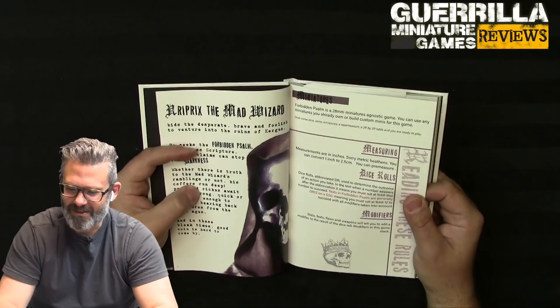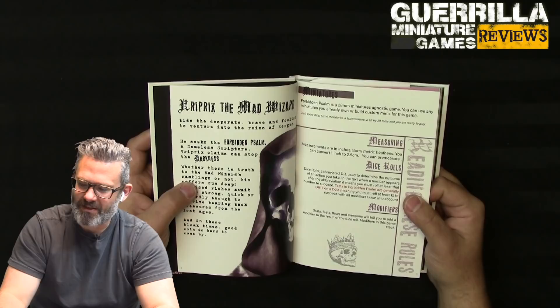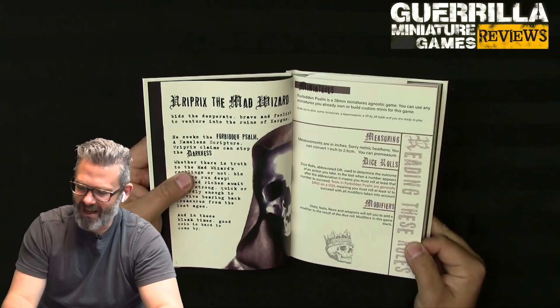He seeks the Forbidden Psalm, a nameless scripture Riprix claims can stop the darkness. Whether this is truth or mad ramblings, his coffers run deep - riches await those strong, quick, or cowardly enough to survive. Forbidden Song is a 28mm miniature agnostic game. You can use any miniatures you already own or build custom minis. Grab some dice, miniatures, a tape measure, and a two-by-two foot table and you're ready to play.